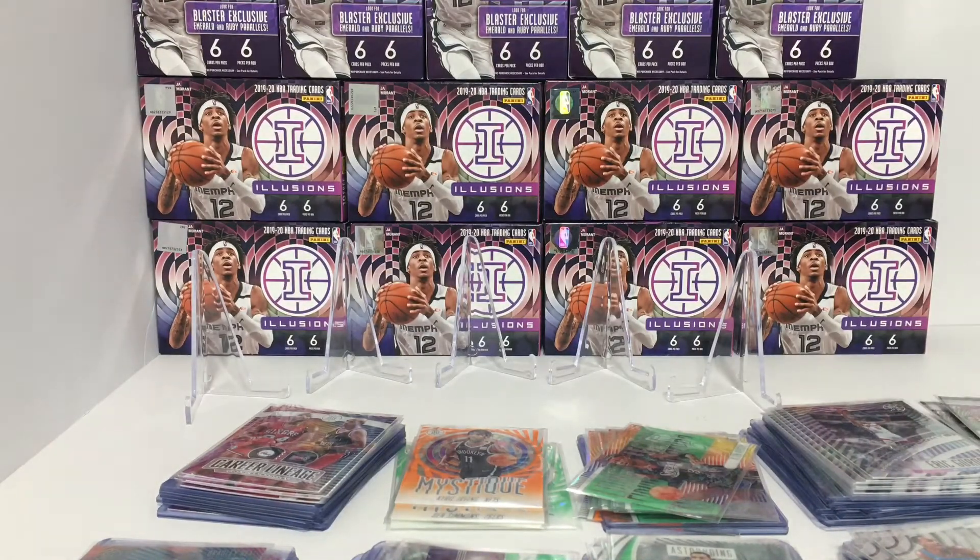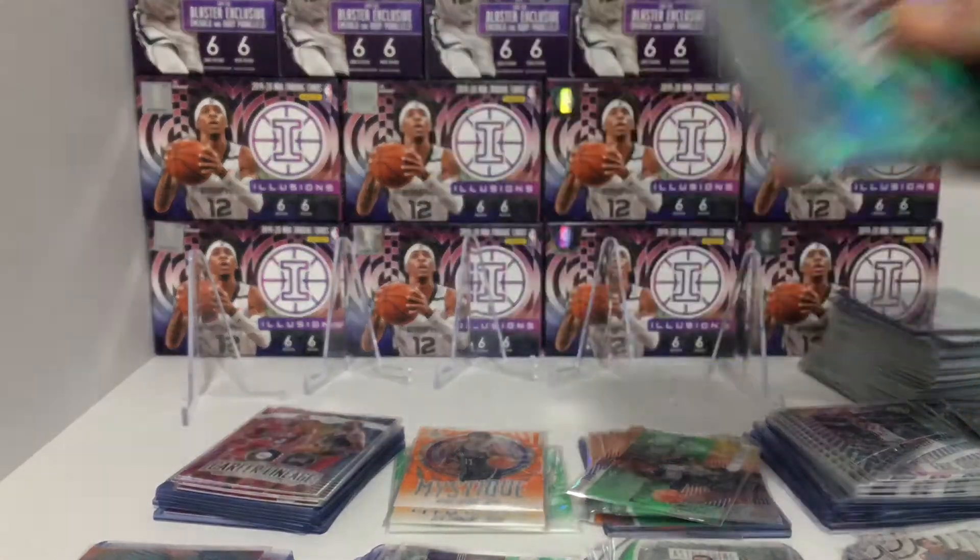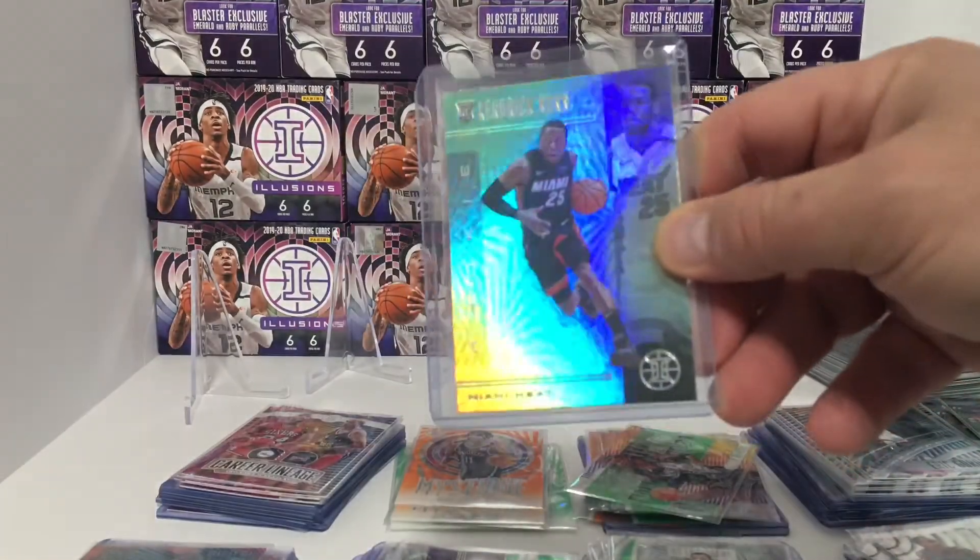And then you have your greens — lots of greens here, including Giannis and plenty of superstars, tons of superstars. There's green with Giannis and all the superstars. We did get two Luka emeralds. Now I'll show you the rookies — there's our rookie stack. Probably the biggest name: Kendrick Nunn on the emerald.